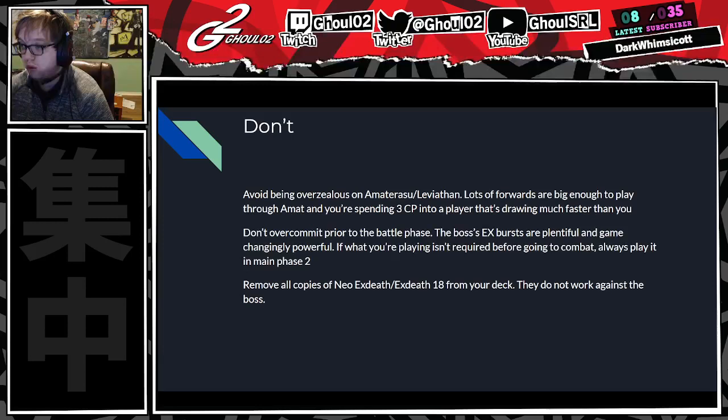Boss deck is the best teaching tool I've ever seen for not over-committing before the battle phase. The boss has like 20 EX Bursts, and every one of them will win them the game if you over-commit. If what you're doing isn't required before you go to combat, do it in main phase two. Lastly, if you main deck Neo-X Death — first of all, you're a horrible, horrible person, joking — but if you have Neo-X Death and X-Death Opus 18, they don't work. A savvy boss can just choose one of their starting backups to fulfill the requirements, but the effect is still Neo-X Death's effect so they don't leave the field. Essentially, Neo-X Death is a very expensive 10k forward. There are better cards you can play.